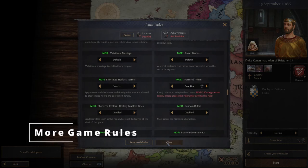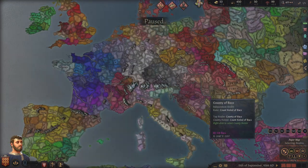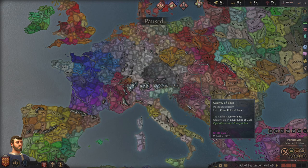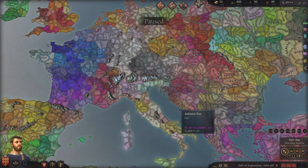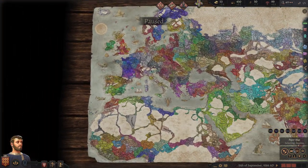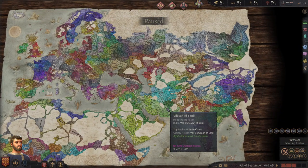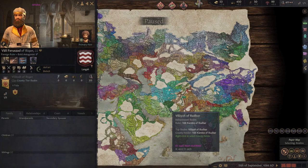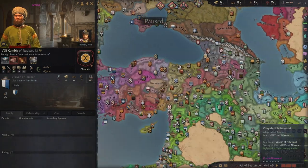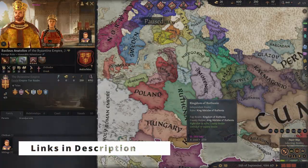Number 2: More Game Rules. This mod brings so much more variety to the game if you're fed up of vanilla Crusader Kings 3. My favourite option is Shattered Realms — this allows you to have every realm start as independent counties, duchies or even kingdoms. It's all up to you, and it changes the game so much. After you play Crusader Kings for a certain amount of time, you kind of know where all the kingdoms and counties are going to be from the get go and how the games usually go.